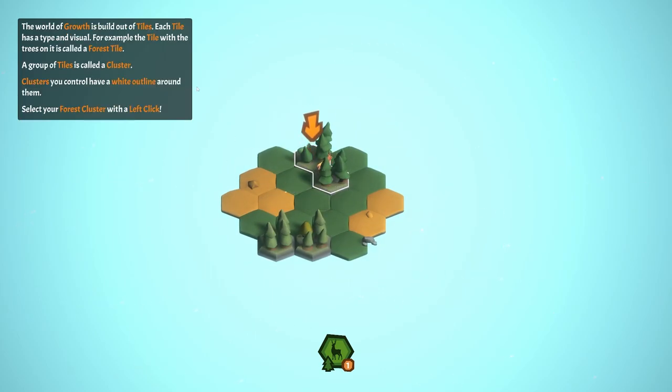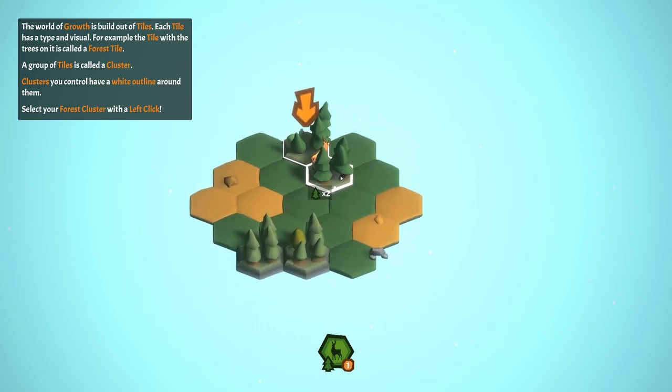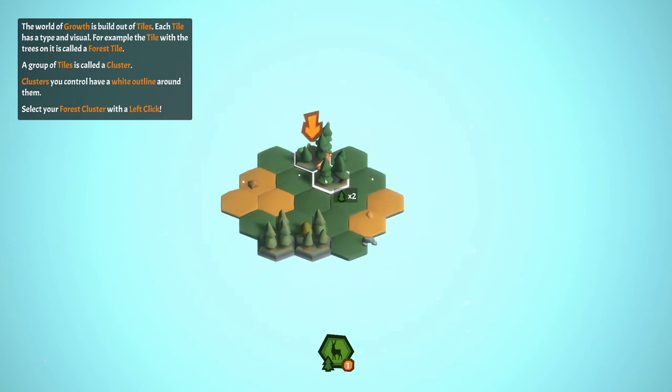The world of Growth is built out of tiles. Each tile has a type and visual — for example, the tile with trees on it is called a forest tile, which makes really good sense since there's even a lovely deer living in that tile. A group of tiles is called a cluster, and clusters you control have a white outline.